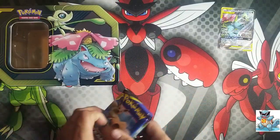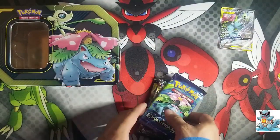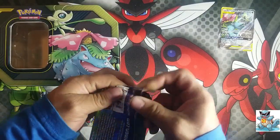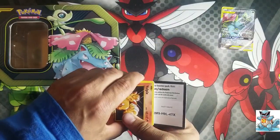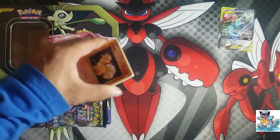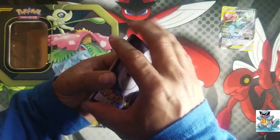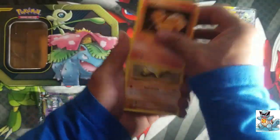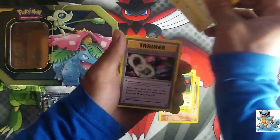Let's see what it comes with — it comes with Team Up, Team Up, Forbidden Light, and Evolution. That's awesome, let's see what we're able to get. Alright, one, two, three — let's do this. Oh, there's no energy — that's fine.